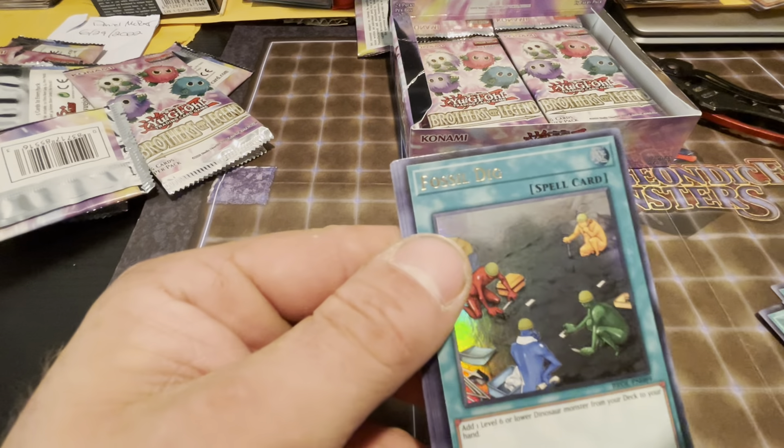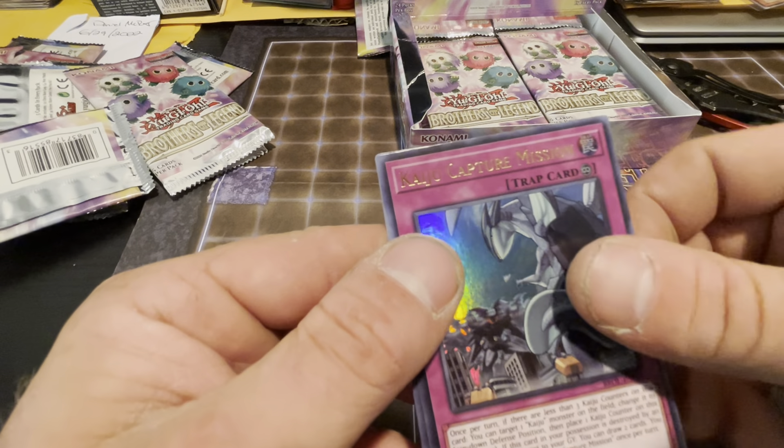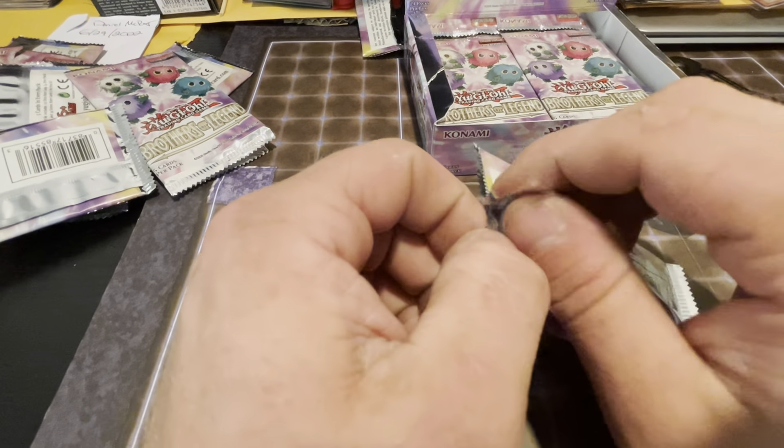Oh, upside down — hello, giving you sneak peeks. We have a Penguin Sword, a Fossil Dig, Astral Utopia, Kuju Capture Mission, Wing Requital. All right, that's a third — because it's a playset of those. We just said we only pulled two out of six booster boxes and now we get two in one booster box — that's how it always works.